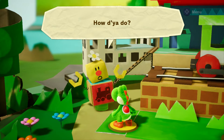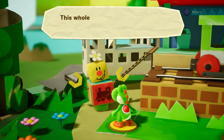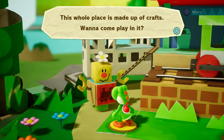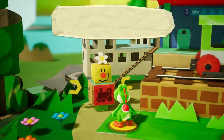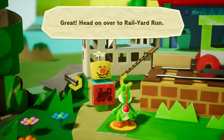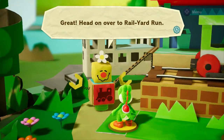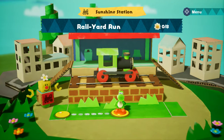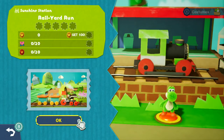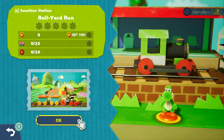How do you do, Yoshi? Indeed — you didn't ask my name, you asked how I was doing. This whole place is made up of crafts, want to come play? I guess it can't be that dangerous. Great, head over to Rail Yard Run. So Rail Yard Run is the only level we can play in the demo — let's go!